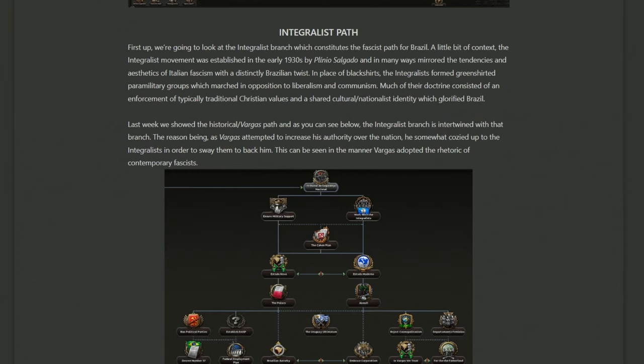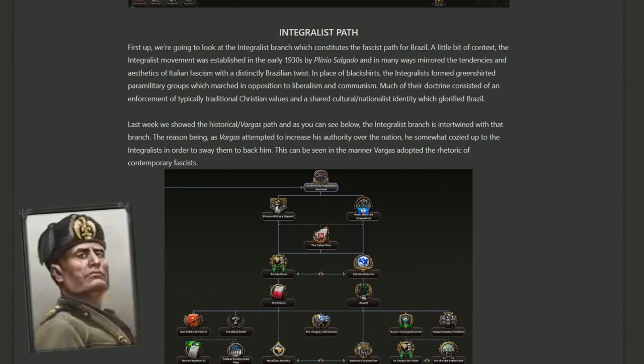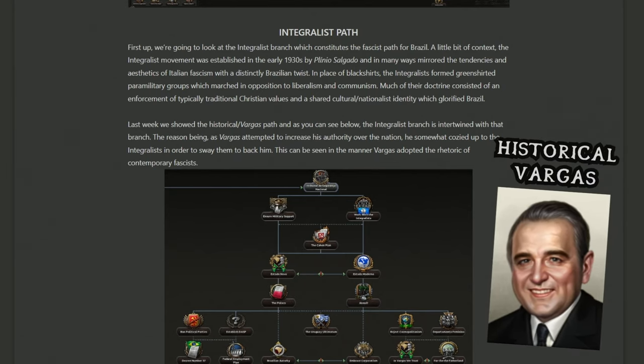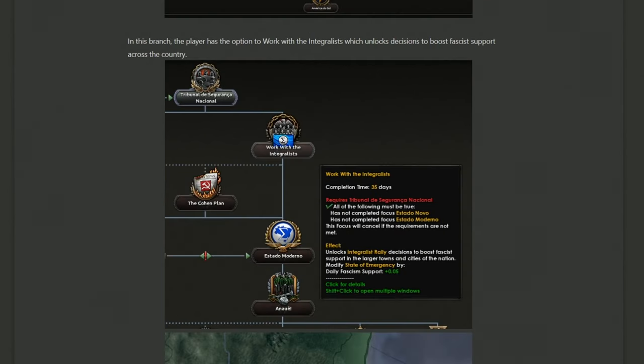For some backstory on the integralist path, the focus tree models Brazil after a mirror style similar to Italy in this period. Instead of black shirts, you'll have green shirts, and you'll be reforming around an idyllic Christian cultural nationalist identity. There's also some overlap with the non-aligned path, as both sides tried to cozy up to one another during this period.